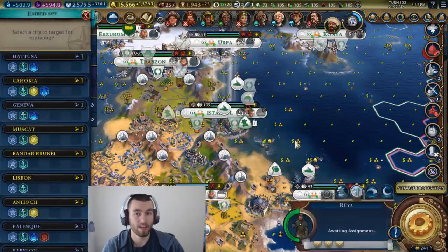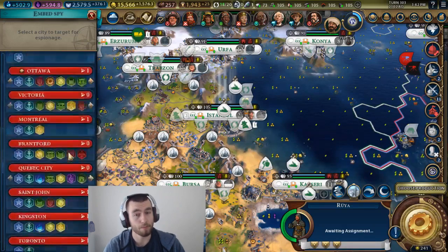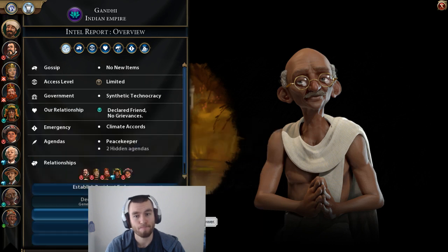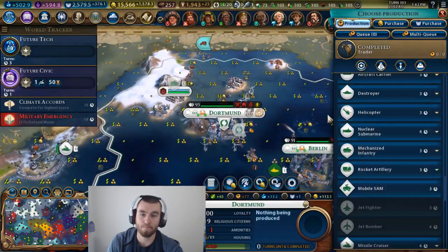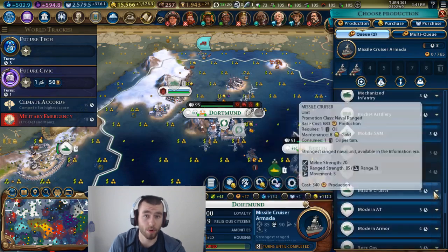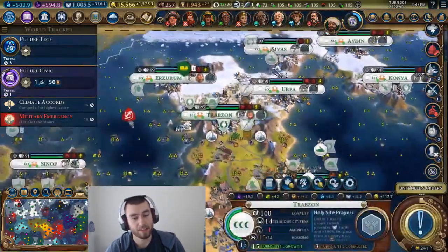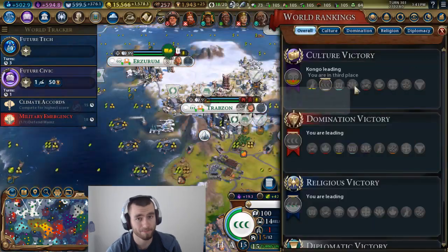The downside to navies, though, is that they're stuck in the water. They have extra movement, which helps, but they're still confined to water. Navies are kind of situational as well. If you're playing on a Pangea map, the navy's not going to help you as much as on an archipelago where you absolutely need one. And what's nice is you can use naval melee units to capture cities and do coastal raids — super dope.